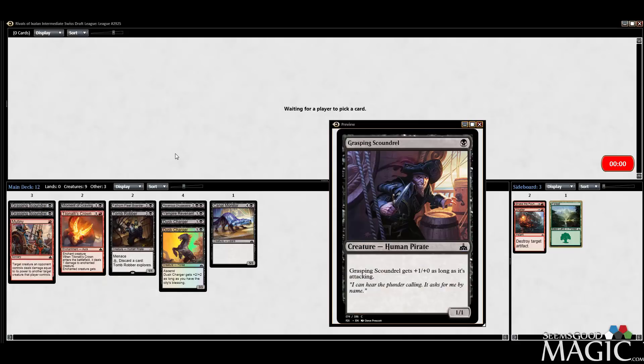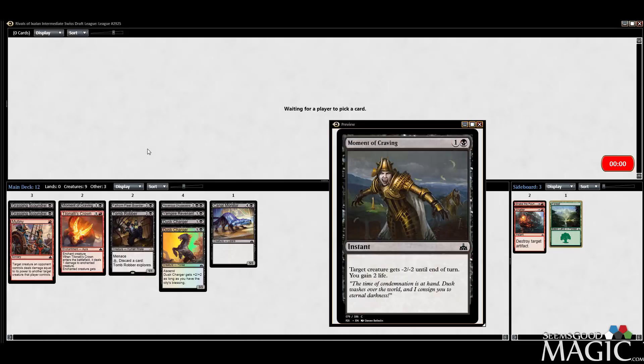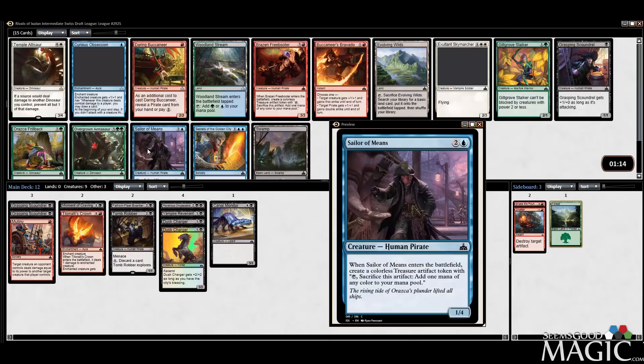I feel like we didn't see a lot of red or blue, though. Maybe Mono Black, but there's really not a ton of advantages to going mono color that I know of other than a pretty stable mana base.